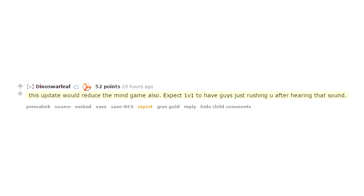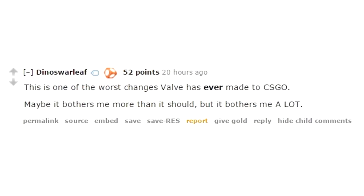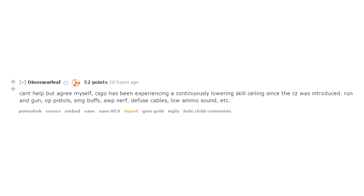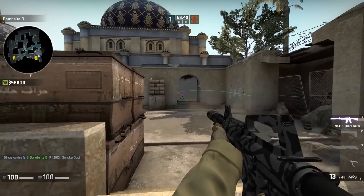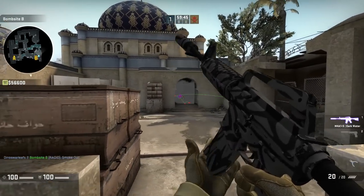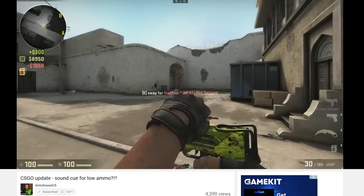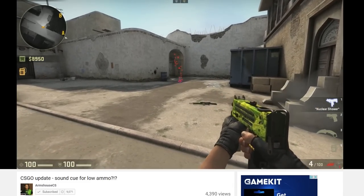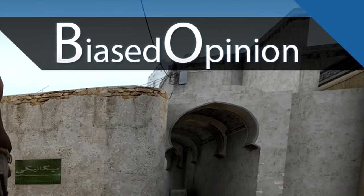Now onto feedback — I have the opposite opinion of most in the community. Most people are currently hating how this update lowers the skill ceiling by taking away the skill of knowing when someone is running low on ammo, or how useless the sound is. Think of spraying through a smoke — in theory, when the sound triggers, it lets people on the other side know you're running low. Many absolutely hate this and call it annoying how it removes the complexity of Counter-Strike. I'll go into the reality of the situation, and then I'll be the devil's advocate and give yet another biased opinion.